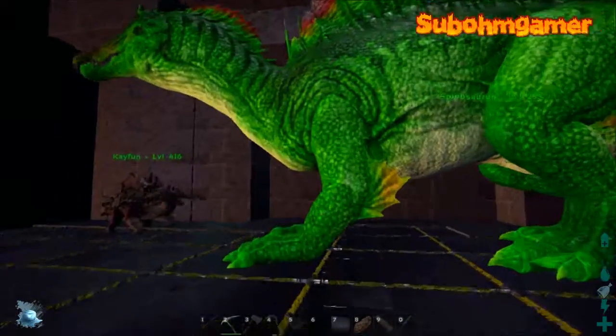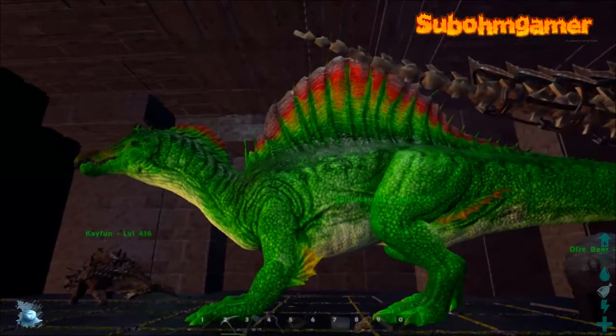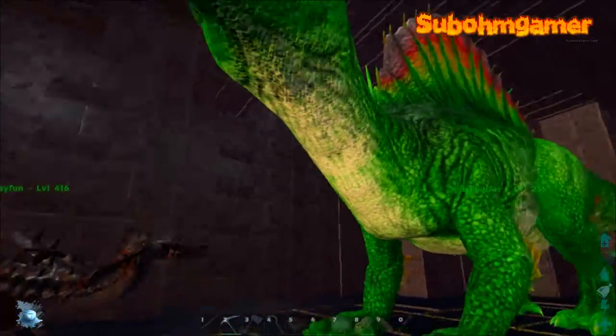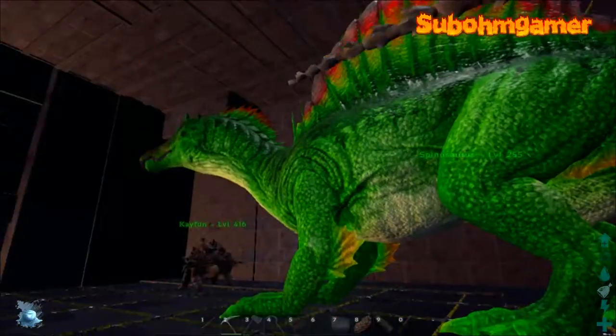Here's our spino - yes, it's very bright and colorful. We've just been playing with the color settings on the dinos, and we will be changing it to something more macho, I think.